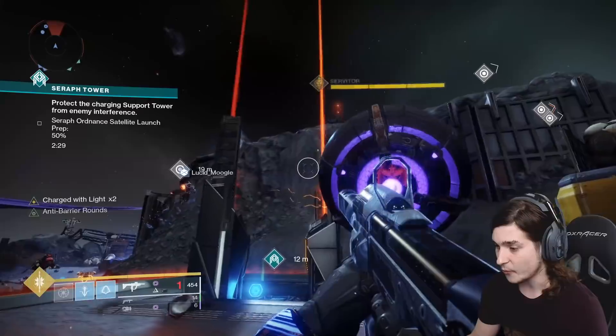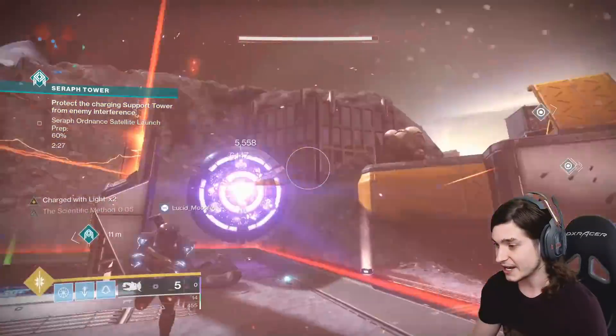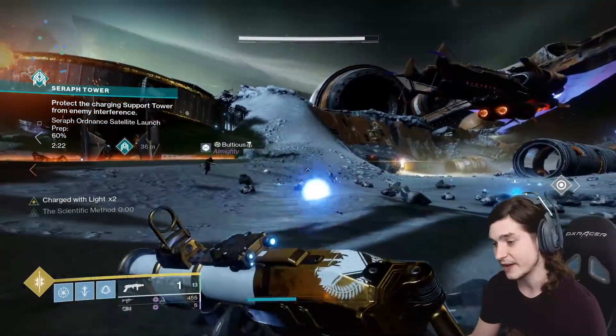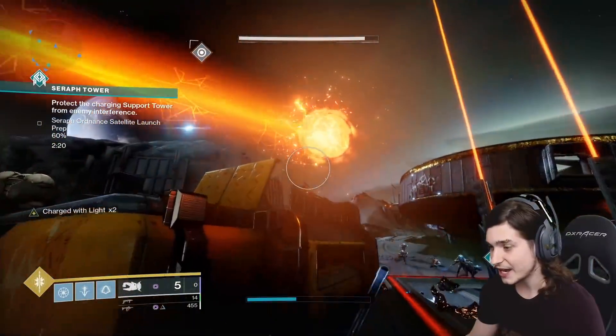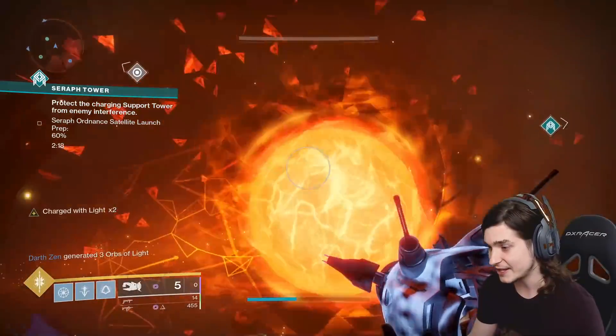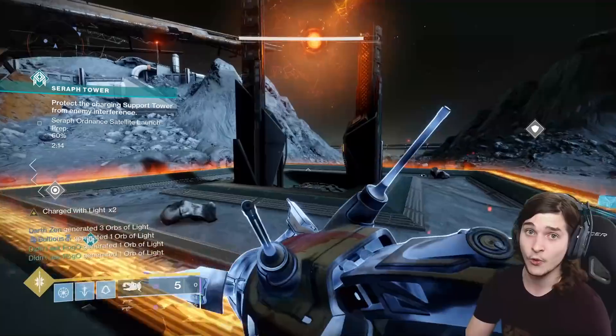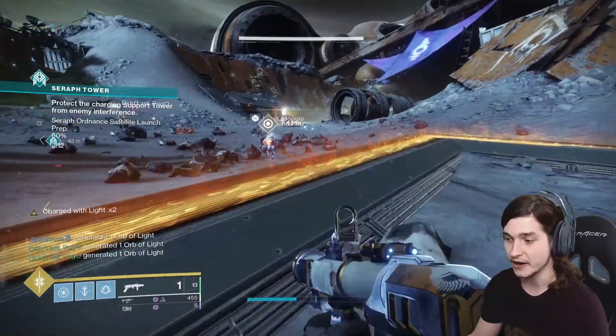Now, a normal one of these glowy orbs takes six balls to get to the center tower, and you need to do that ten times to complete the event. However, whenever you take one of these orbs and you shoot it right in the face with the Tractor Cannon, it will now take five glowy orbs instead of six to get to the center, and I'll show that here in a second.